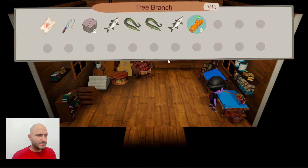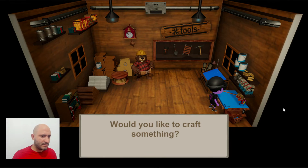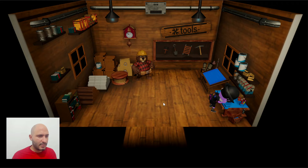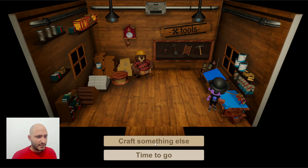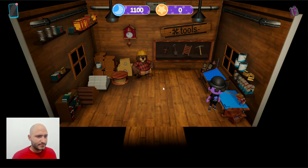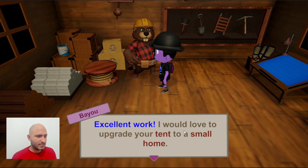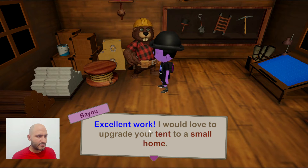If you have some spare time, I think it's a good idea to see what you can find here — build your house, collect everything that you can. As you might have noticed, there are different types of fishing you can do, and that's going to be true for a lot of other aspects as well. I already built the stone axe. Let's see if there's something else we can get from Bayou.